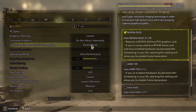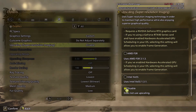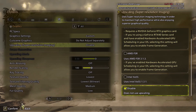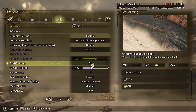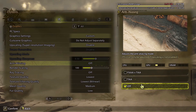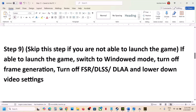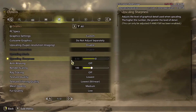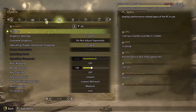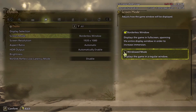Also in the graphics settings, if Upscaling is set to NVIDIA DLSS or AMD FSR, select Disable and confirm. If anti-aliasing (AAA) is on, turn it off and confirm. Then go to Display options and switch from Borderless Window to Window mode.